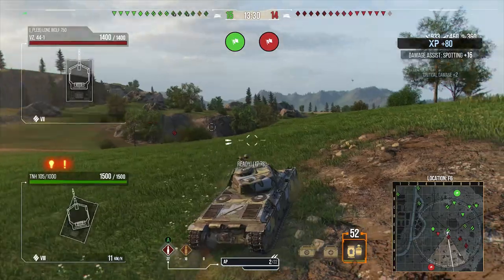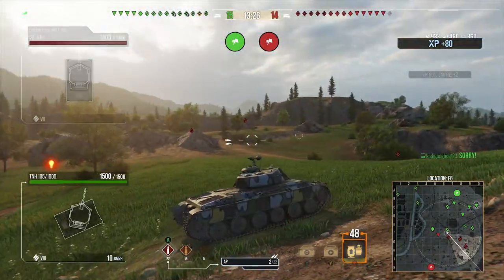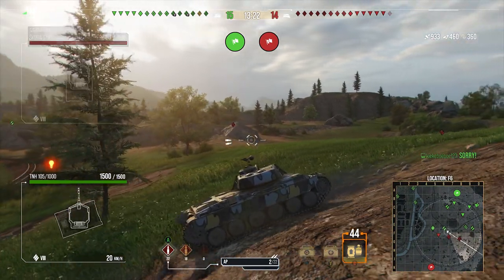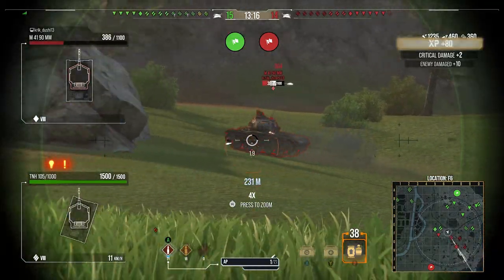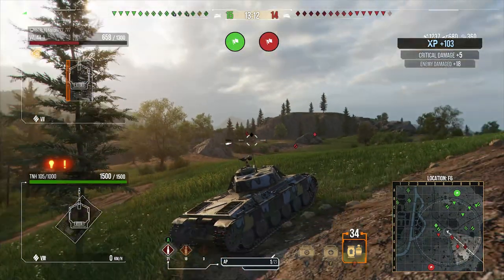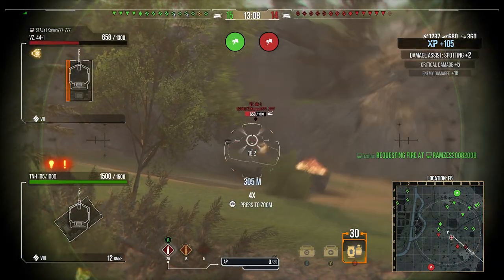In the second game we're on Heilbronn again — that's just the map rotation sometimes. When I was grinding through these tanks I felt trapped in a bubble of the same maps: Heilbronn, Pearl River, Heilbronn, Pearl River. That's just how it is sometimes with the map rotation. We're going to have a decent game again using the same ridge line because it's pretty nice.